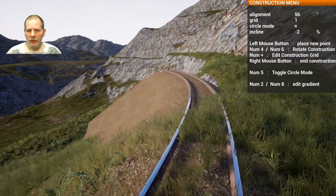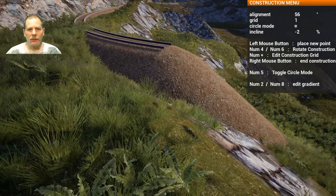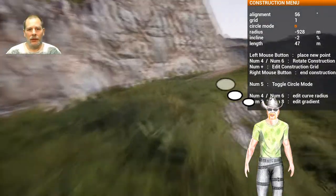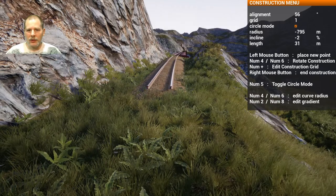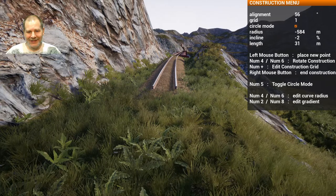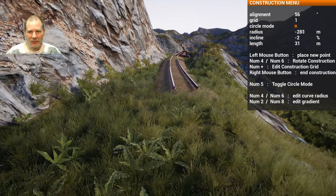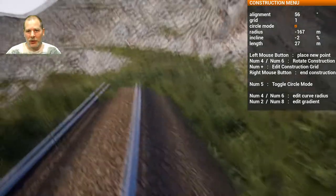We want this to come out like this, and we're going to go to circle mode. I wish you could do degrees instead of radius, you know what I mean. This goes exponential all of a sudden — nothing, nothing, nothing, nothing, and then all of a sudden, because of the relationship there, kind of like a tangent line.